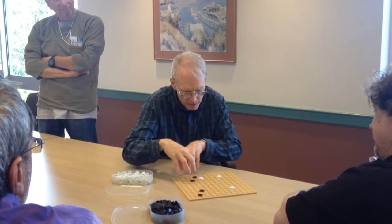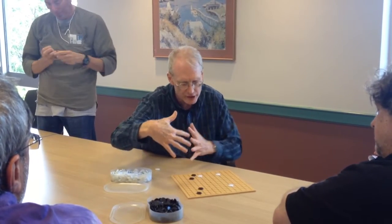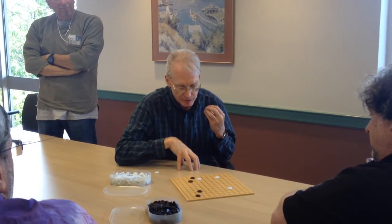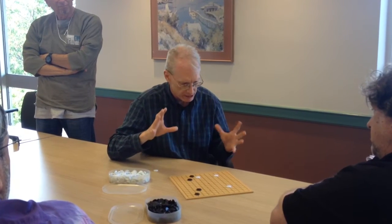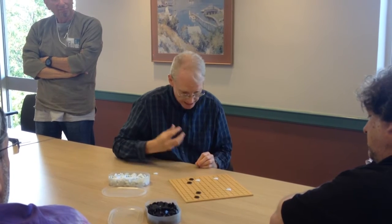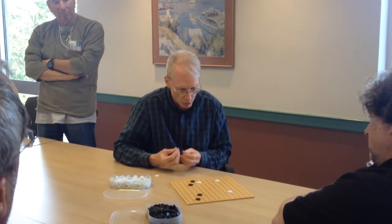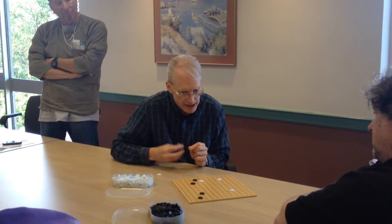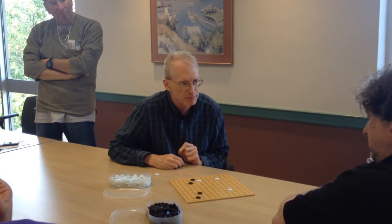As you play stones down, stones start forming what we call groups — loosely or maybe strongly connected stones that are doing something for you. It becomes vitally important whether the groups are strong or weak. Strong groups aren't very interesting because they don't need defending and it's very hard to attack them. Weak groups drive the entire game because a weak group of yours is a potential disaster, and a weak group of mine is something to exploit.